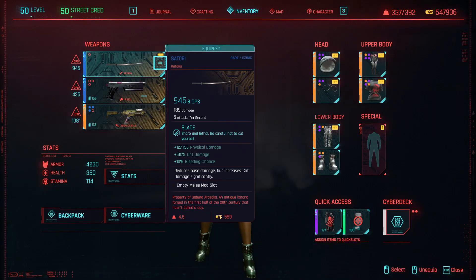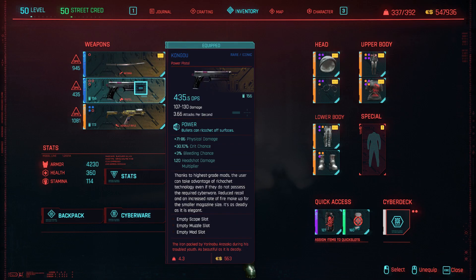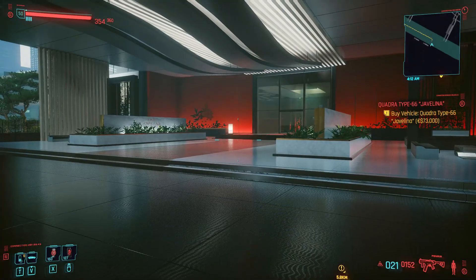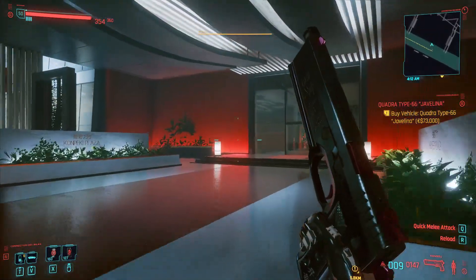Hello everybody. If you missed any of these weapons — the Satori, the Satori Katana, or the Congo Power Pistol — you can still get them even if you missed them. I'm going to show you how, and it's quite simple. Other people are explaining it, but I'm going to explain a very easy way to do it. I actually use it just to enter inside because I just wanted to have fun and pick up other things. Basically, what you need to do is go to this location.